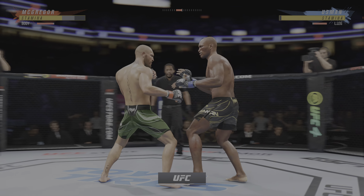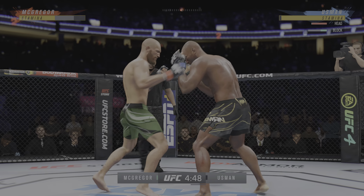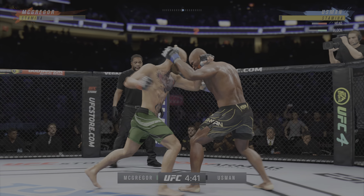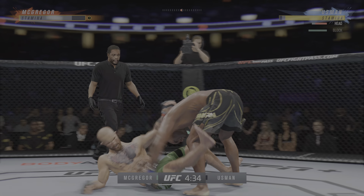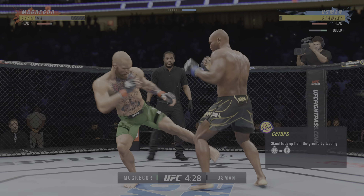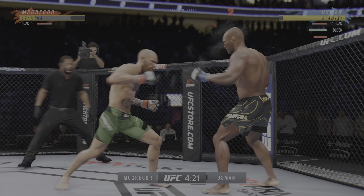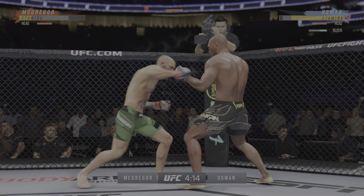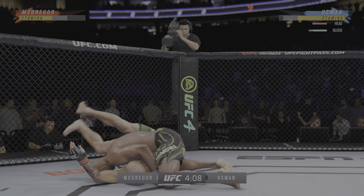You can really limit the mobility of your opponent with those leg kicks. Got the single collar tie, mixes it up nicely in terms of staying heavy and also staying active. No surprise with this beautifully executed trip to get the takedown. You've got to be so aware defensively — because if you're not, the moment you're out of position, a guy like this will find those takedowns with his trip in all kinds of different ways.